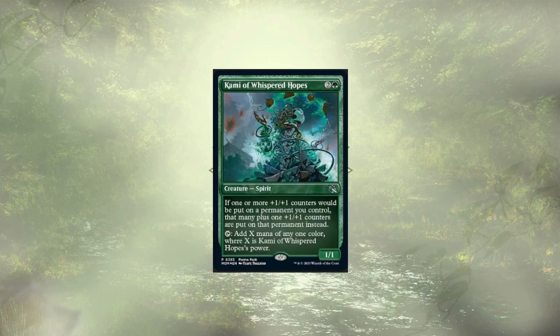Kami of Whispered Hopes adds extra counters that we get to pass out, and is a mana dork that we get to scale up over time, allowing us to tap them for massive amounts of mana to cast some of our bigger spells. This card works really well with our Reality Chip, allowing us to float a bunch of mana and then use that mana to pay for things off the top.